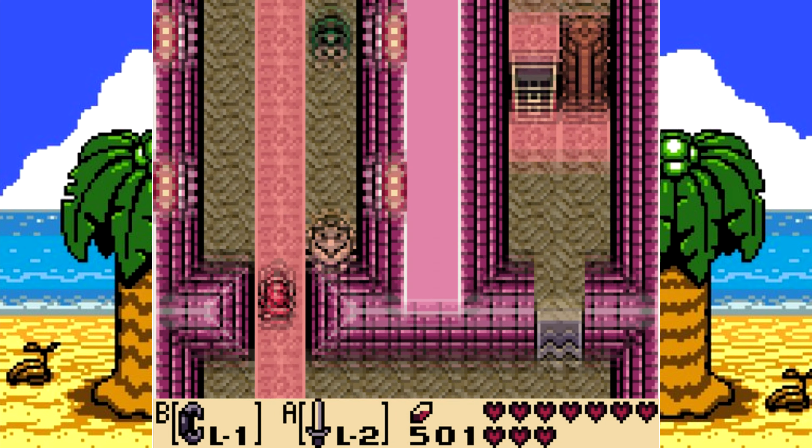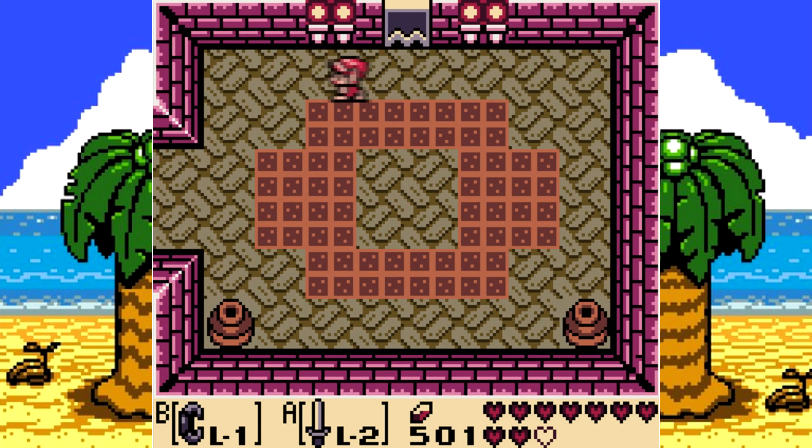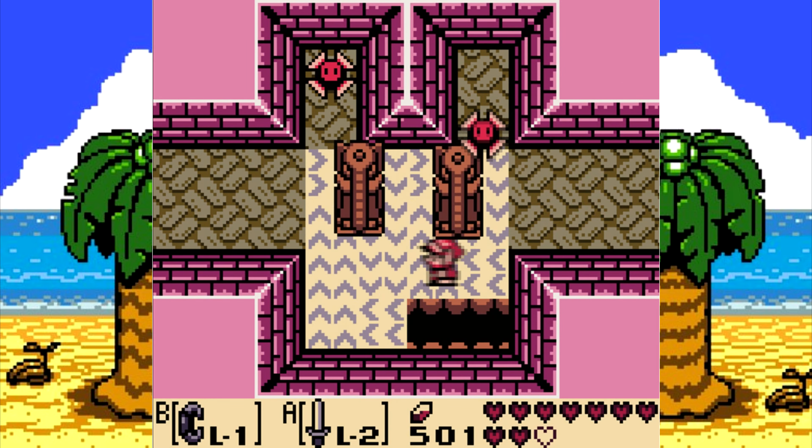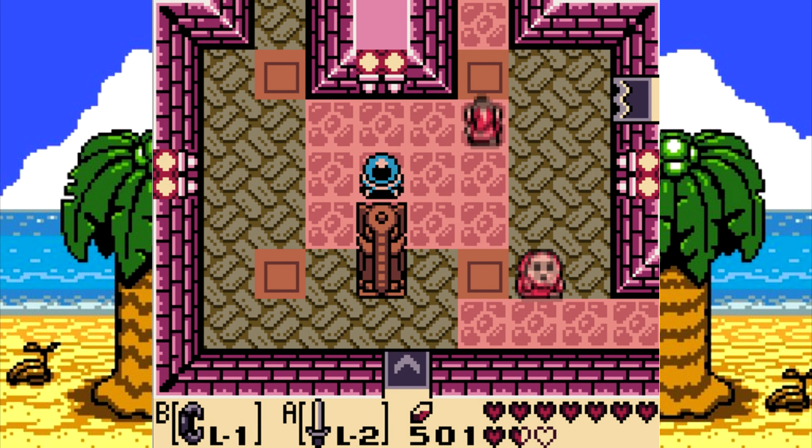These flying tiles actually did appear in one 3D Zelda game — they showed up in Ocarina of Time. Still can't get through here. But they were much less annoying, and they only showed up in one dungeon — I'm going to say the Fire Temple — and only in one room.